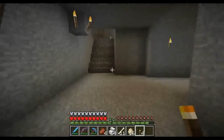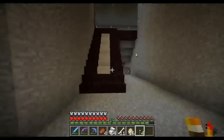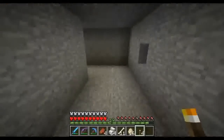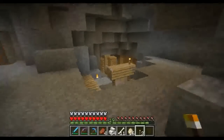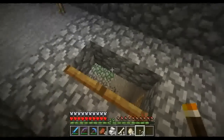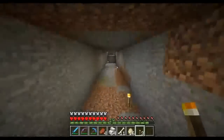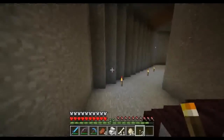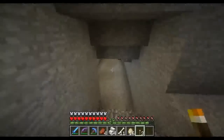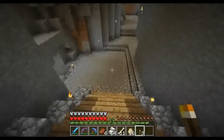I'll probably keep that stairway there. This one here goes over this way — that goes to the ravine, and this goes over this way. Down here is the zombie spawner I found that I want to turn into a mob trap. I'm still thinking I might actually do a real mob trap so I can set up an item sorter and get the items like the bones and stuff. We'll see — I'm still debating. I'm also excited for the new snapshot which I may switch to and start playing.